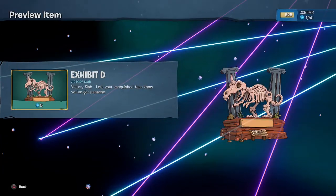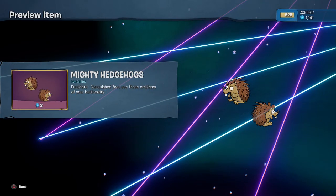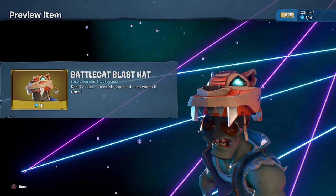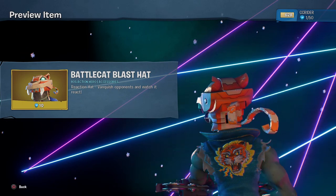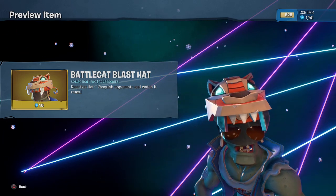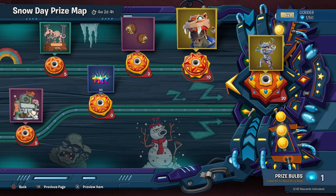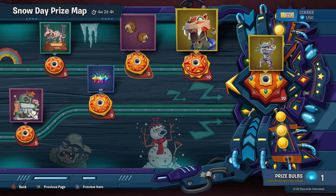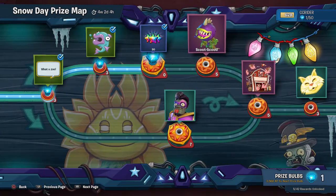Going back over here, we have the Exhibit D Victory Slab — it's like a history museum exhibit with a dinosaur skeleton. Mighty Hedgehog's Punchers — those are cool and cute. And then we have the Battle Cat Blast Hat for the 80s Action Hero. I like this — it's sort of inspired by 80s Transformer style toys, so that's really cool. That'll be 10 bulbs. Luckily we're able to unlock a couple of them to start off today's episode. We'll have to keep earning more throughout this month of January.